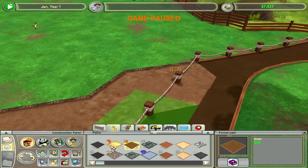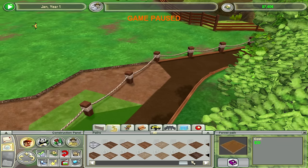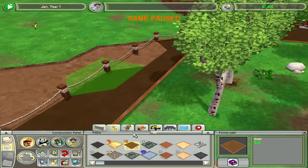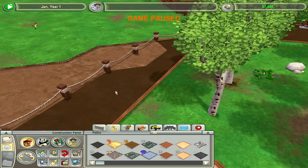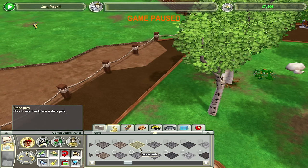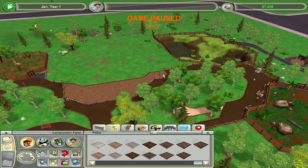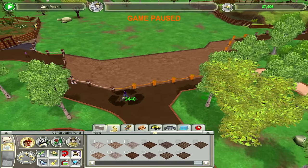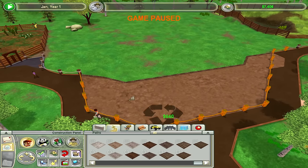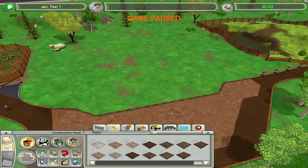I'm a designer in this game — I like to make sure things look pretty. I've modded a lot of paths into the game. Now I have no clue which path this actually is, so I'm stuck in hell. I'm going to end up repaving the whole damn zoo to make it look pretty. Nobody look too closely at this — okay, I know you're looking at it. I told you to look away.